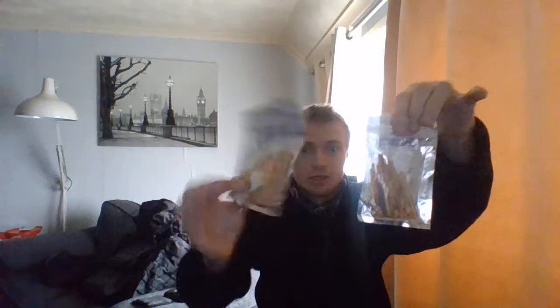In here I do keep some tinder. As you can see I've got petroleum jelly cotton balls, some char cloth, and some steel wool. I know I need to make some more char cloth soon so I'll be doing that in the next couple of weeks. In the back on this side I carry some butterwood and some candle wicks — wooden ones — as well as some paper birch. So yeah, that's what I carry in my fire kit.